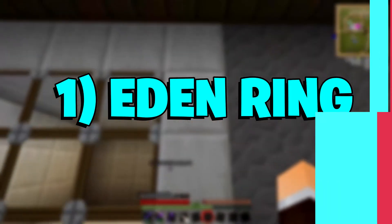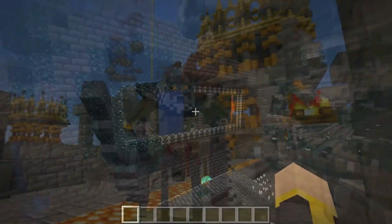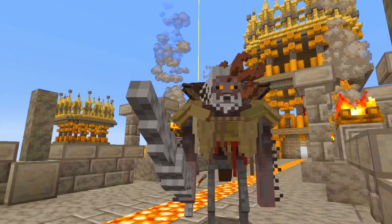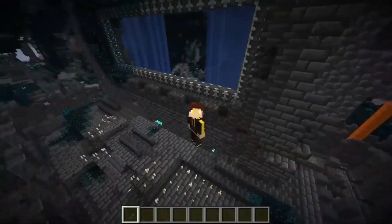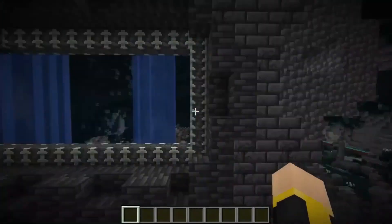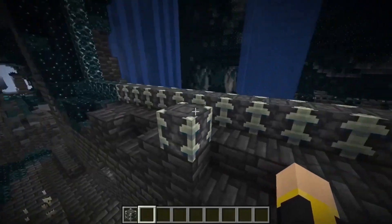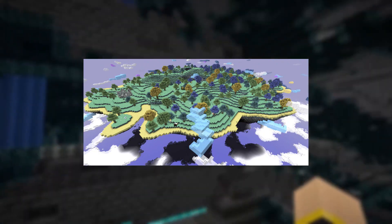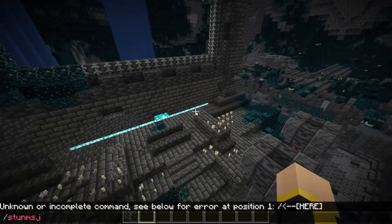1. Eden Ring. If players want to go on a brand new sci-fi adventure in this game, they can check out Eden Ring. Though it sounds similar to Elden Ring, a popular AAA title, it is anything but. This mod adds a dimension with 12 new biomes, 4 fresh wood types, and a never-seen-before mob. Apart from that, the dimension will have a different gravitational pull compared to other realms, and will also feature a unique sky and weather.